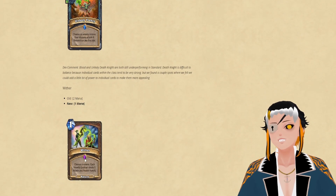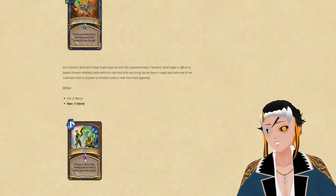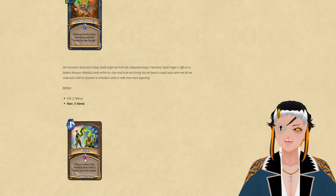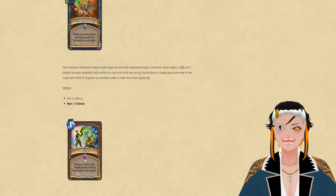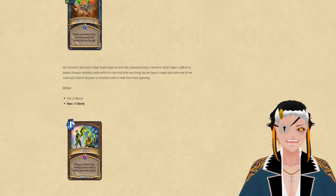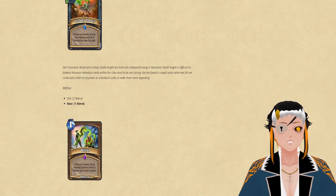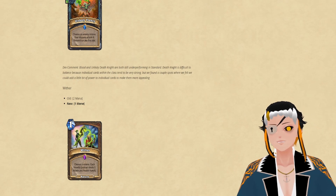The next card being changed is Wither, which is going to be 1 mana. You should check out my video on Undead Druid, because this card was absolutely insane in that deck. This solves all the issues that Unholy Frenzy doesn't — you can actually use it on one of your opponent's big taunts and buff up all your minions while getting rid of the big taunt, thus allowing you to hit your opponent's face. This was already an incredibly powerful card, and this buff might actually push Undead Druid into a lot more people's minds.